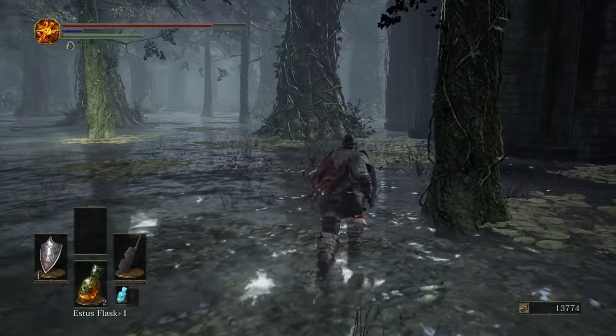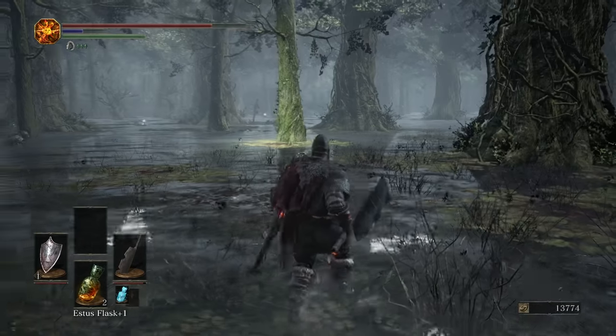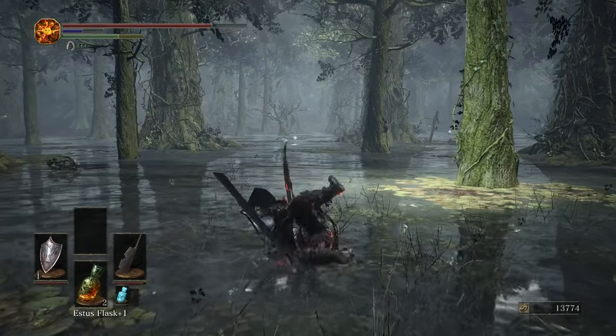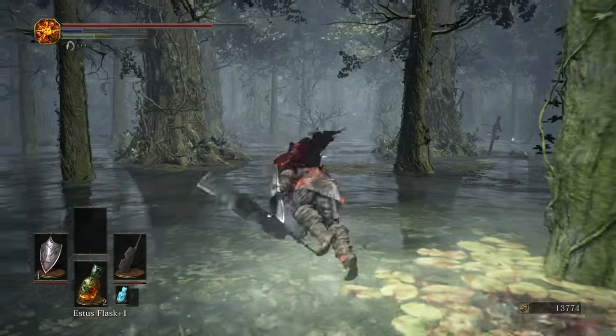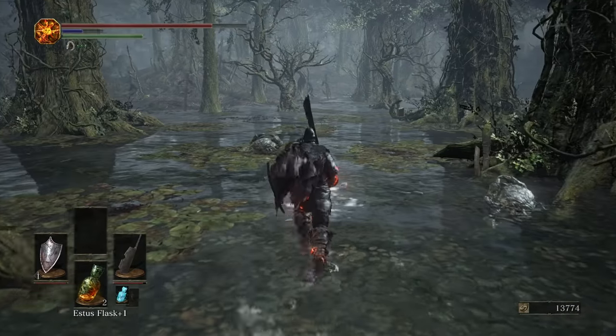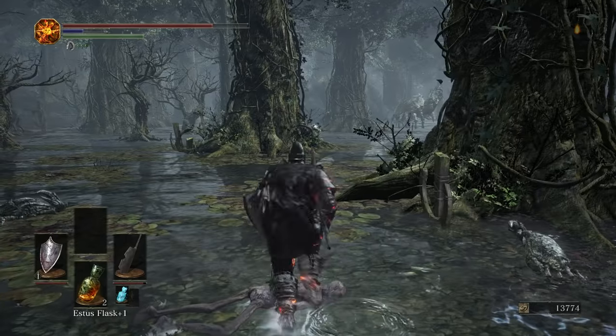I still don't know where the crab is at. In lieu of that, we're going to go get some of the items in the swamp. There's the Fallen Knight set, which is probably one of the most badass looking sets aesthetically in Dark Souls 3, in addition to two Green Blossoms. Here we have the Green Blossom.